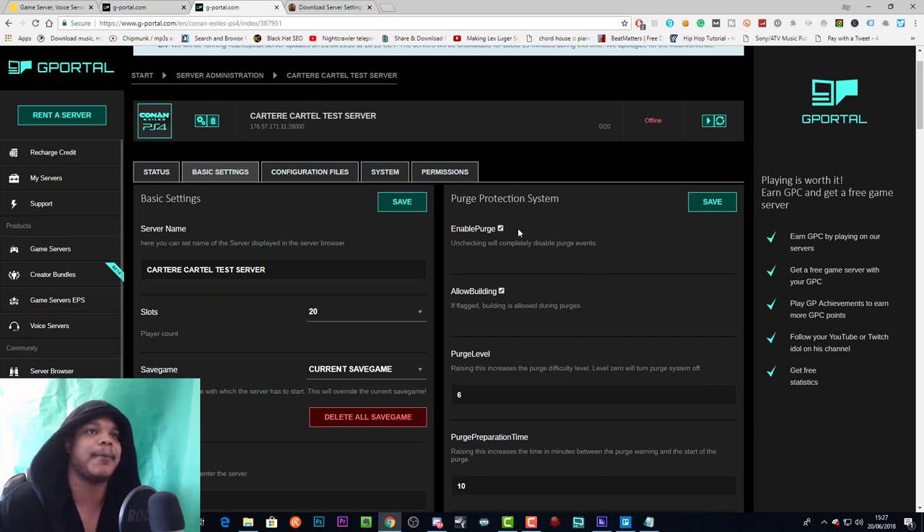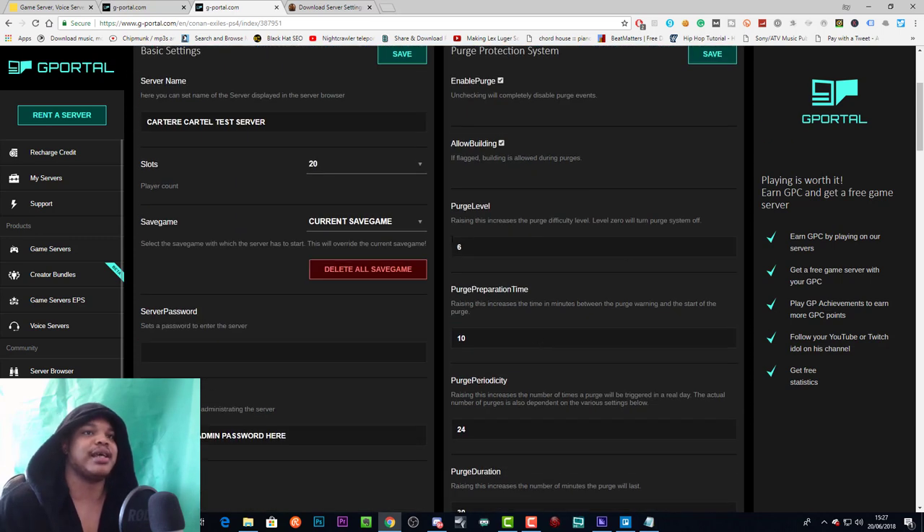If you have the purge option ticked, you will have the purge on your server, which is basically an NPC horde that comes across the map and attacks bases. If you have the 'build during purge' option ticked, you can build more defenses when you learn the purge is coming; if you don't have it ticked, you won't be able to build during a purge.